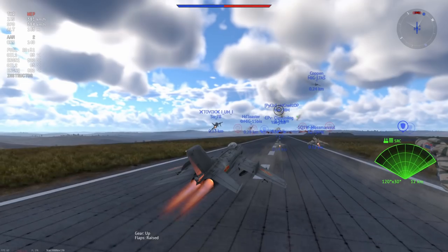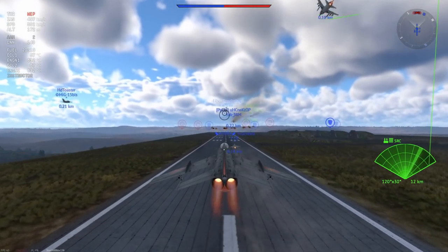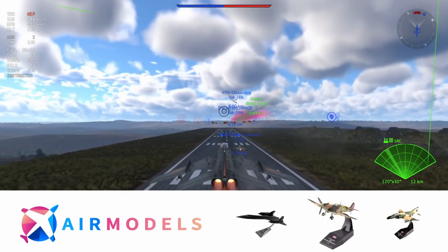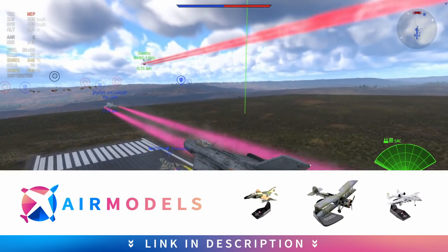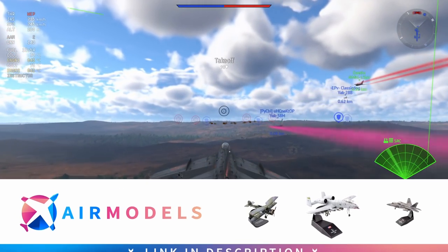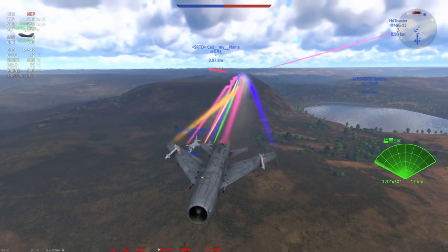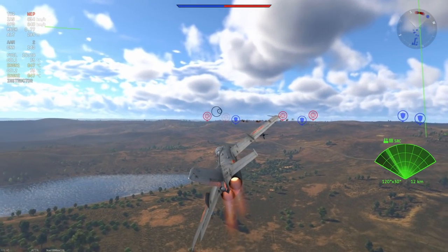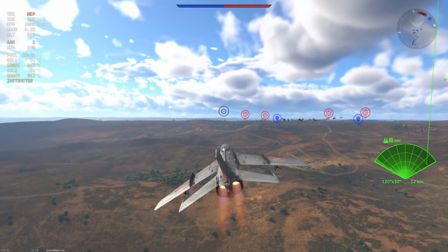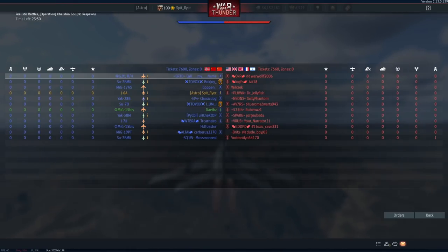The MiG-19 was first introduced as one of the first supersonic planes in the game and has basically remained as a fixture in War Thunder due to a couple of interesting properties. First of all, it's a very good plane at two different speeds — most planes have a sort of range they're good at, but this plane kind of has two. You've got roughly 400 to 600 or 700 kilometers per hour, and then a range around 1000 to maybe 1100 kilometers per hour.